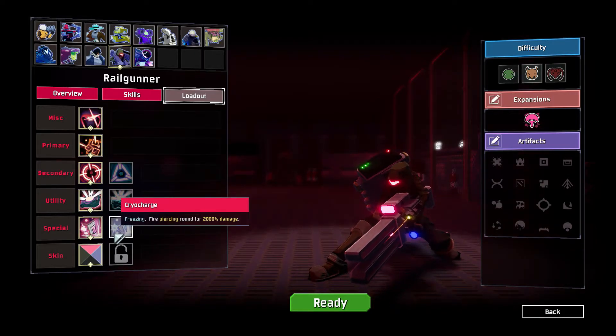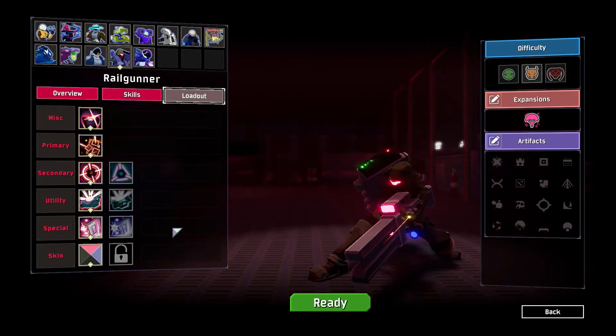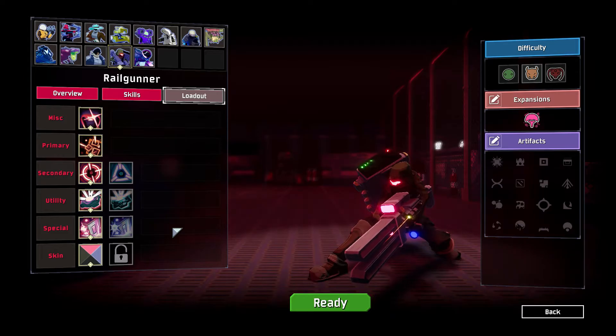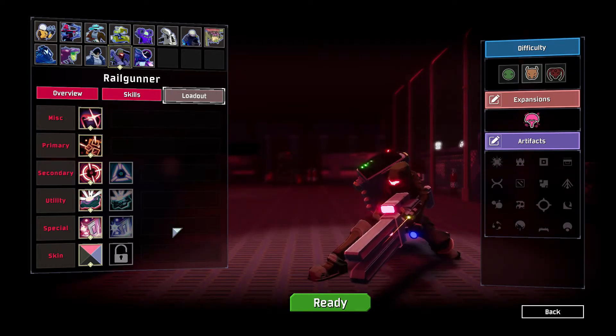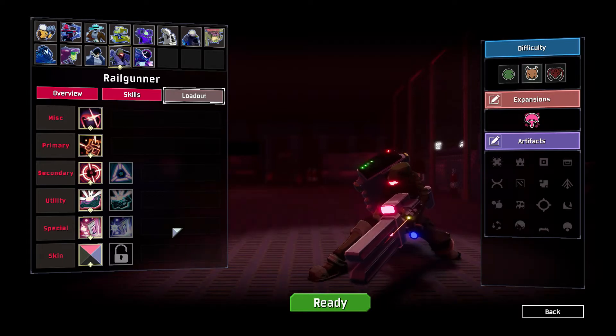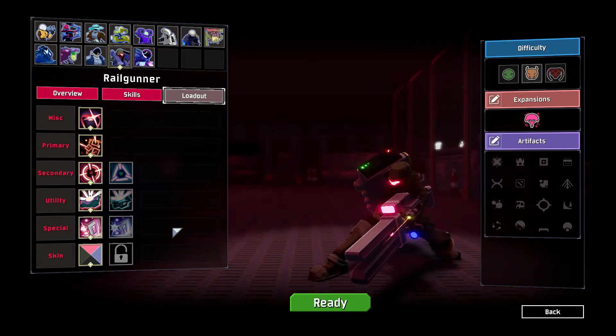We also have two varieties of the special skill. One being Supercharge, which fires a piercing round at 4000% damage with an extra 150% weak point damage on top of that. After firing, all Railgunner abilities for the railgun are disabled — everything other than the utility skill — for the next five seconds, and another 15 seconds before the special can be charged again. Be warned: even though you charge this shot for a good three seconds before firing, it still has a delayed shot reaction of about a second and a half before the actual shot fires, so if the enemy moves around a lot, you have to compensate for this.